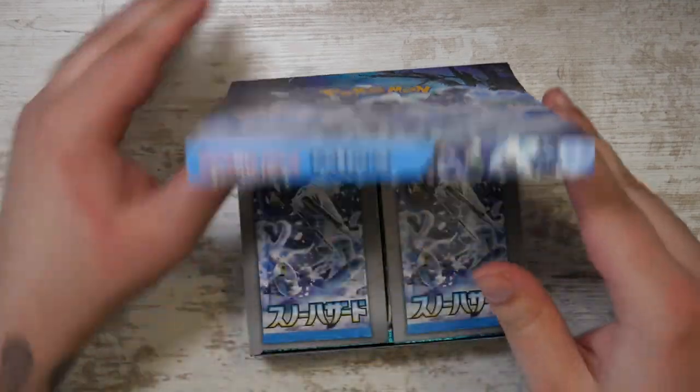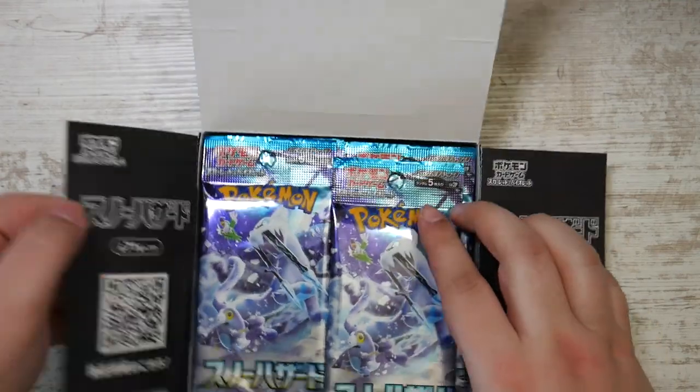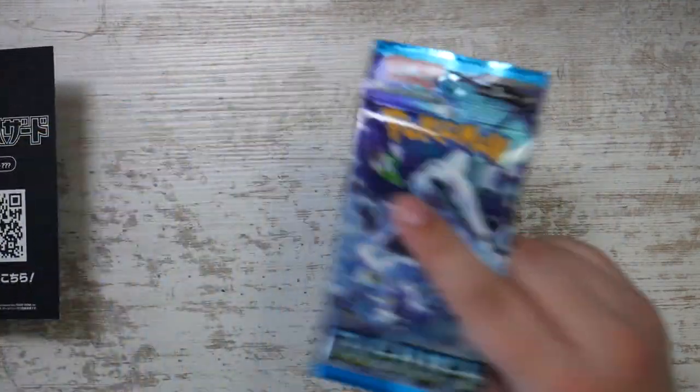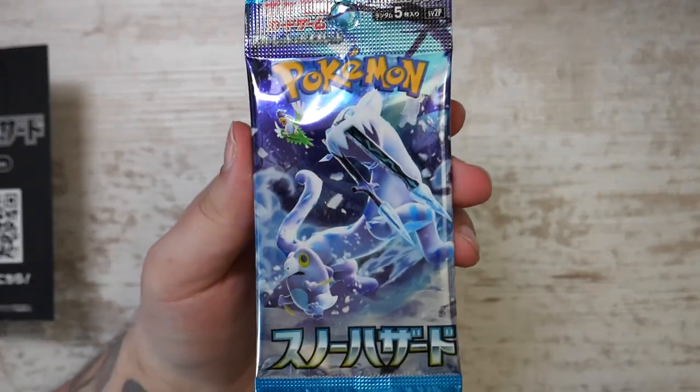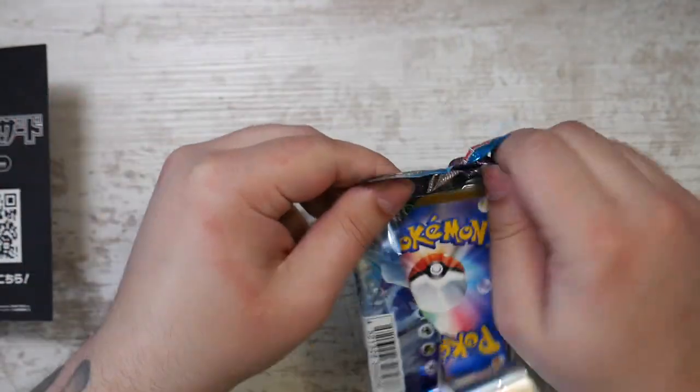So yeah, no Iono in this one. Of course, Grusha is the one you want to go for. Honestly, for this one I'd just be happy pulling anything that's not a full art Pokémon, because for the last few sets that one was easy to open.